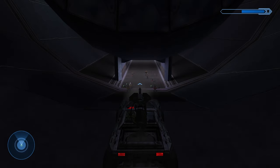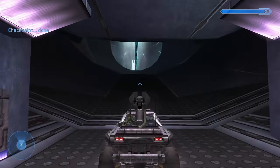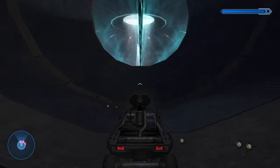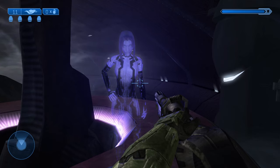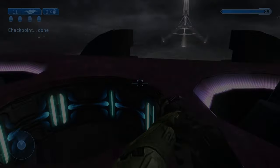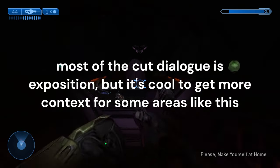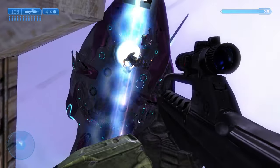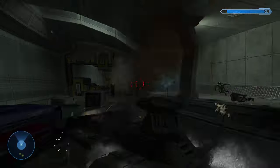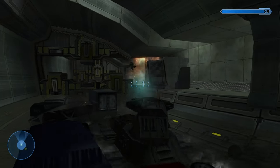In addition to all the changes to the weapons sandbox, the vehicles, and the enemies, Halo 2 Uncut also makes significant changes to the level design of Halo 2's missions. One of the things you'll notice throughout the game is that Cortana has a bunch of new dialogue that wasn't in the original game. On Metropolis, the tunnel section after the bridge is partially flooded, which is a really cool detail.